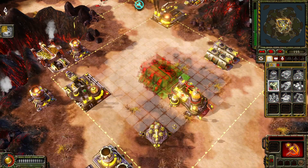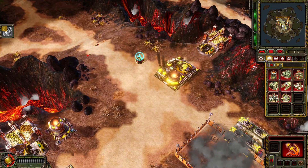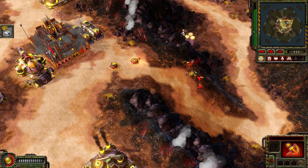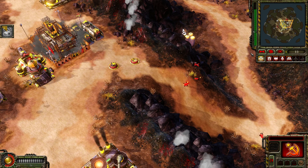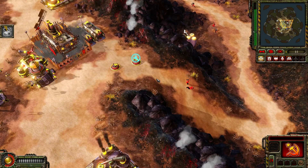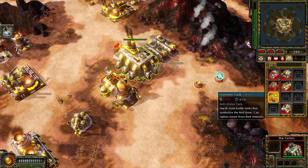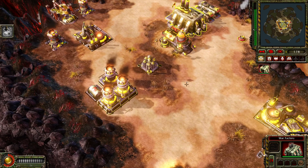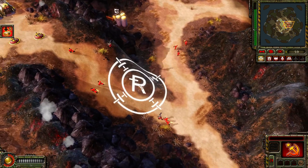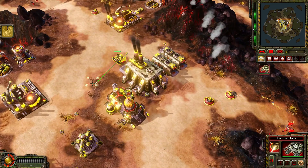Construction complete. Ready for collection. Construction on hold, repairing, insufficient funds. Our base is under attack, enemy units detected, construction complete, new construction options. Cache bounty ready. Repairing, select target. Who's looking for a good pounding? Ready to crush.